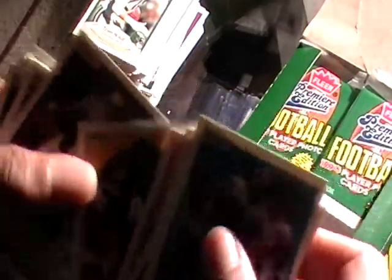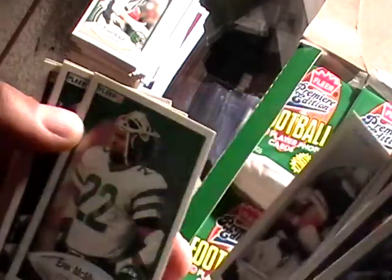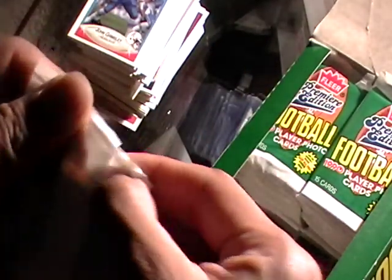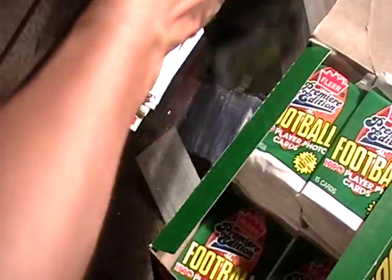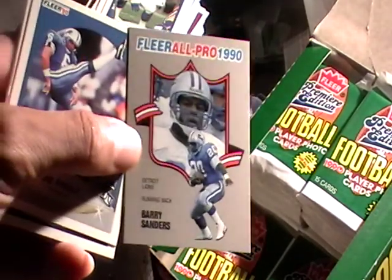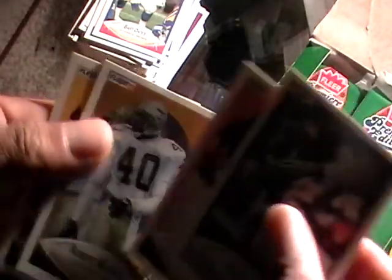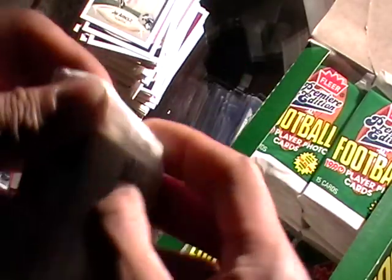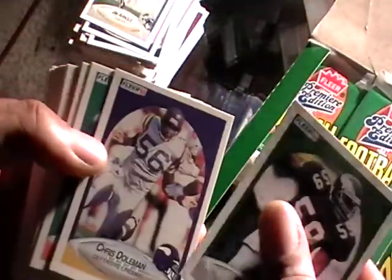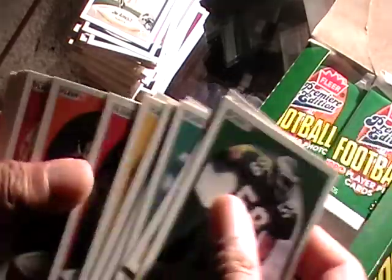Darrell Green, Steve Atwater, Bill Bates. Who else we got in here? I believe I have like three or four more of these boxes. Oh, look at this one — an all-pro card right there. That card might be worth a dollar or fifty cents. Chris Doleman, Mark Duper. Christian Okoye — his nickname was the Nigerian Nightmare. I remember that dude.